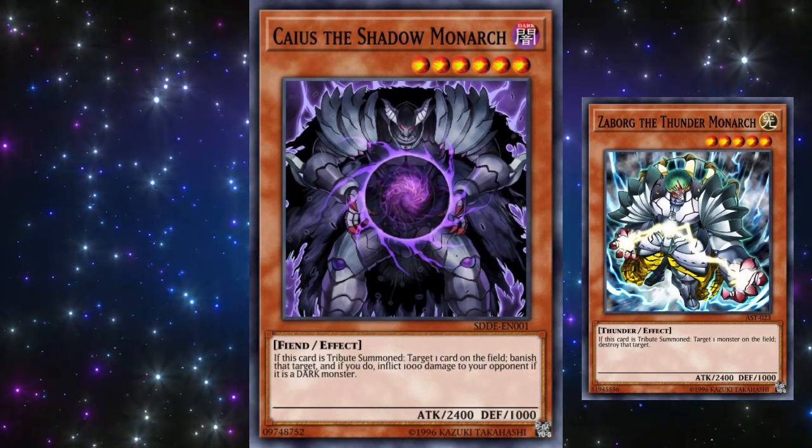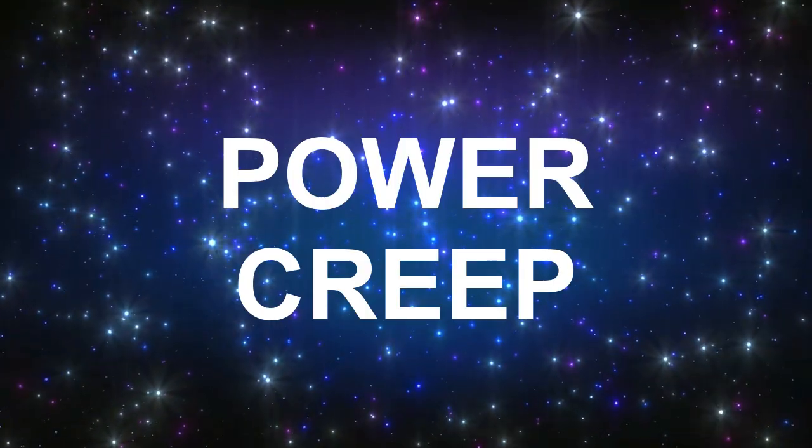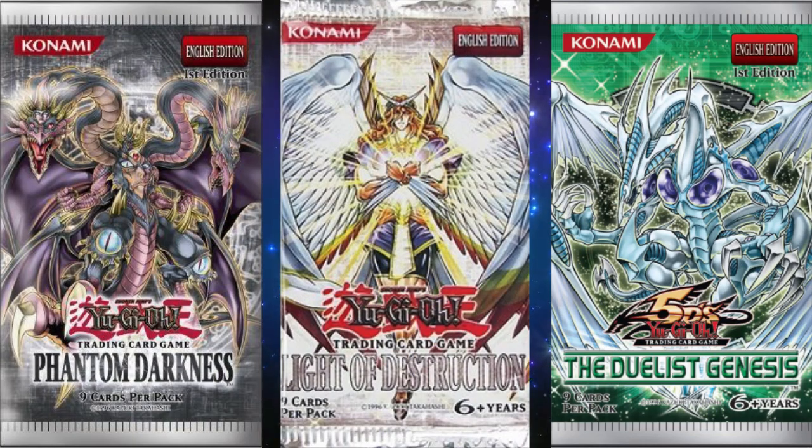So what exactly caused their fall? The answer can be said in two simple words that I haven't really mentioned too much in this series: power creep. And what causes power creep? If you have no idea, you're in for quite a new chapter of Yu-Gi-Oh! Let's check it out!